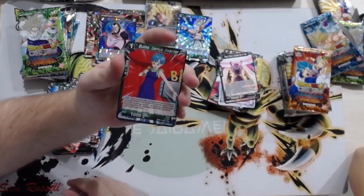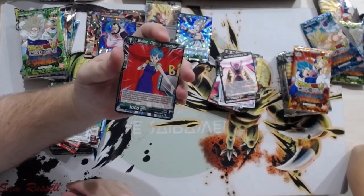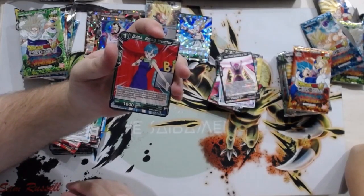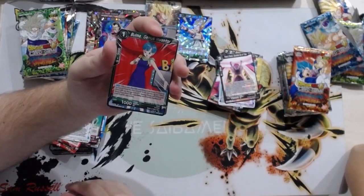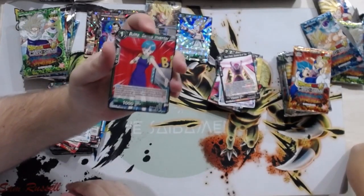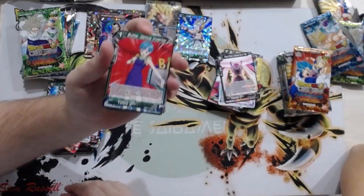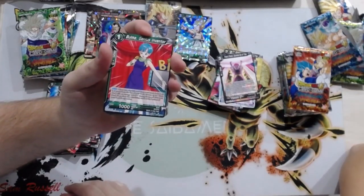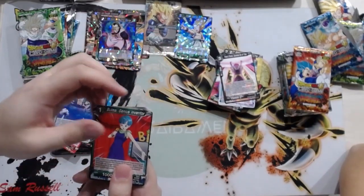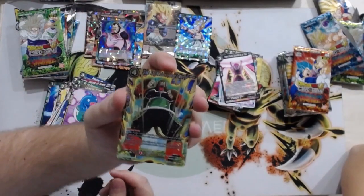Bulma — one of three Bulma-themed cards in this set. When you play this card from your hand, look at up to three cards from the top of your deck, choose up to one extra card with an energy cost of one among them and add it to your hand, then place the remaining cards at the bottom of your deck in any order. Being able to search your deck for an extra card is actually really strong — we haven't really seen much of that before, other than Golden Frieza Prison. Pretty good. Oracle Fish.